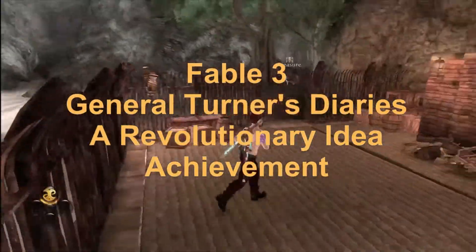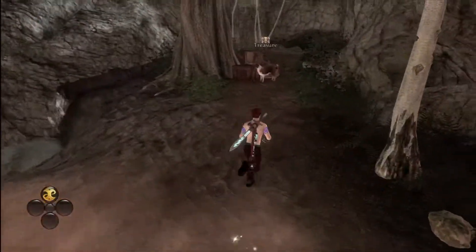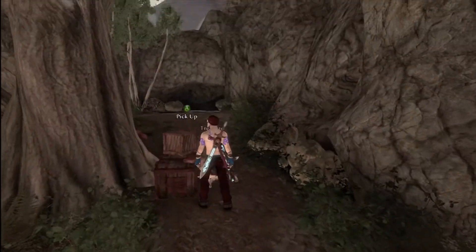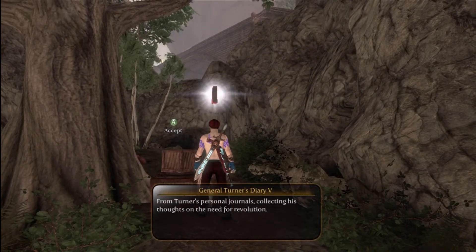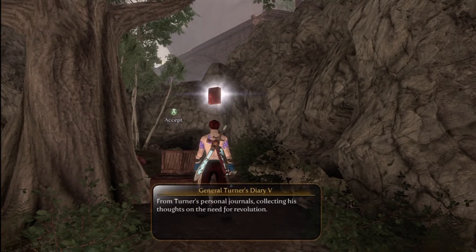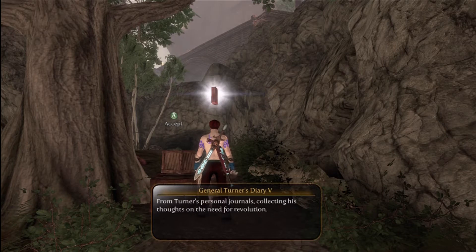Fable 3, General Turner's Diaries — a Revolutionary Idea achievement. There are a total of five books, like all the books in the add-on, except the Turner books aren't exactly in order or in a series throughout some different quests. But the first book, which is volume five, is right off the docks, so that one's real close and easy to find.